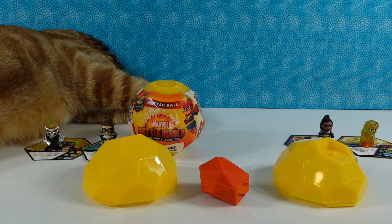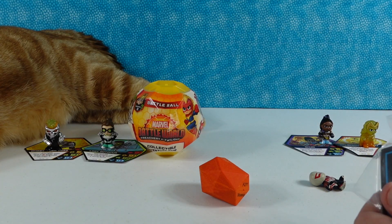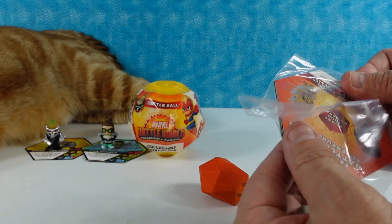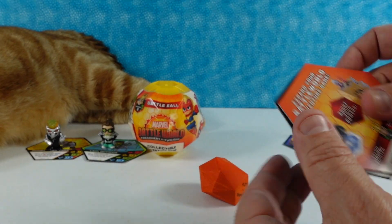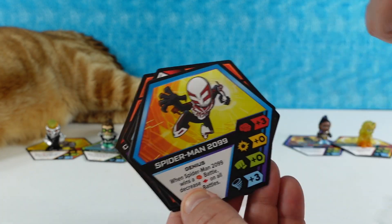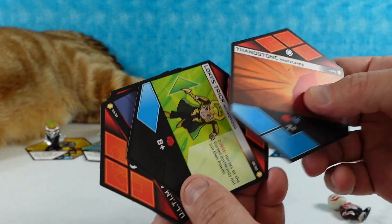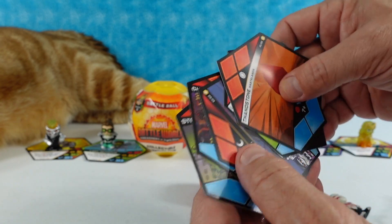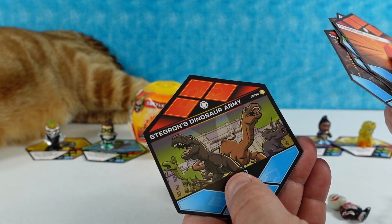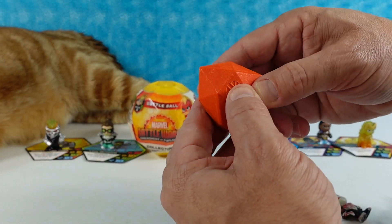I'm going to go with this one. I had no idea where it was. This figure right here — let's take a look at our cards — Spider-Man 2099. I thought he was more blue and less white, but Spider-Man 2099. We have the Thanos Stone, Loki's Trick, Ultimatum, Chain Gang 2099, and Stegron's Dinosaur Army. It's all about the Dinosaur Army.